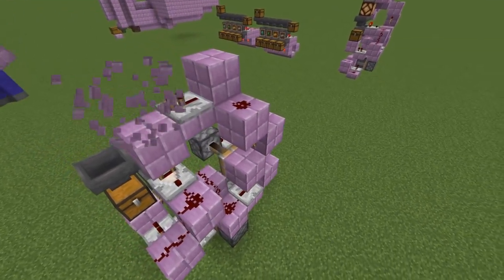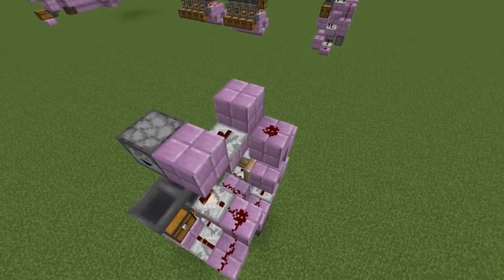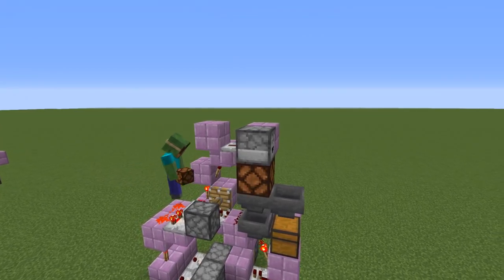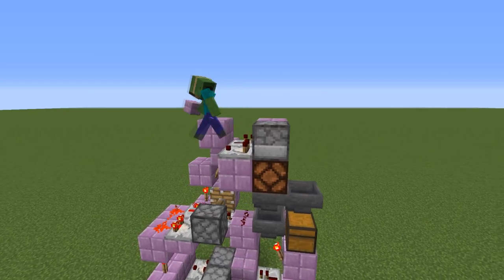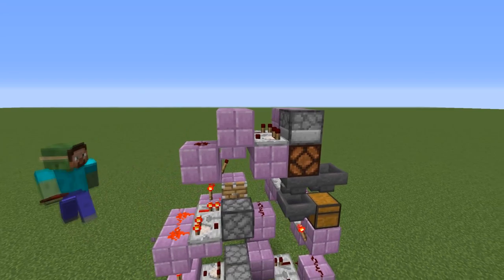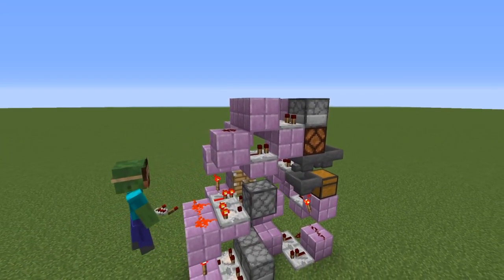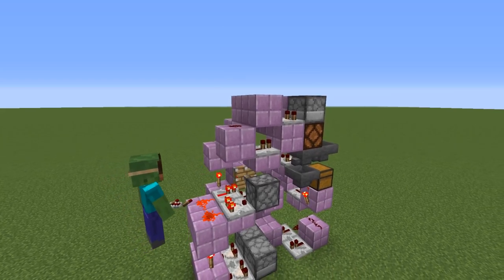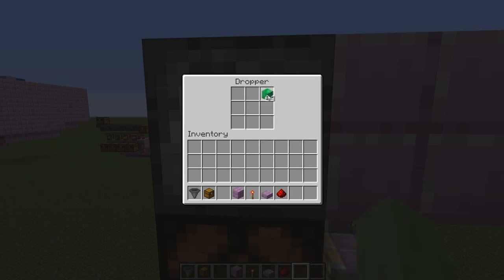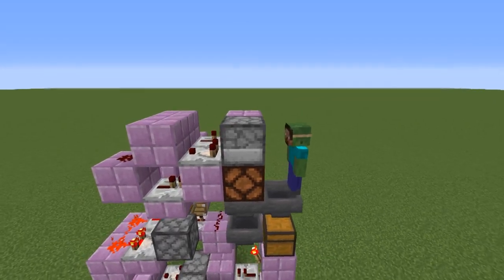That redstone dust powers a block that has a repeater next to it, which points into a block that then powers a dropper on its side — this will be your output dropper. Now put a redstone lamp under the dropper so it's on top of the hopper. Next to that, place a block with a comparator on top going into another block, redstone dust behind that, and under the block in between place a repeater so it can later power the lamp. Put the item you want to sell into the dropper and you should see the redstone lamp light up, signaling that items are still available to be sold.